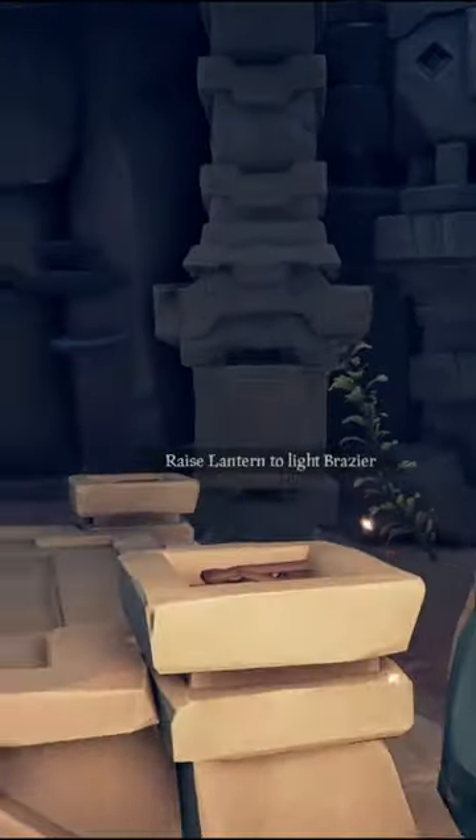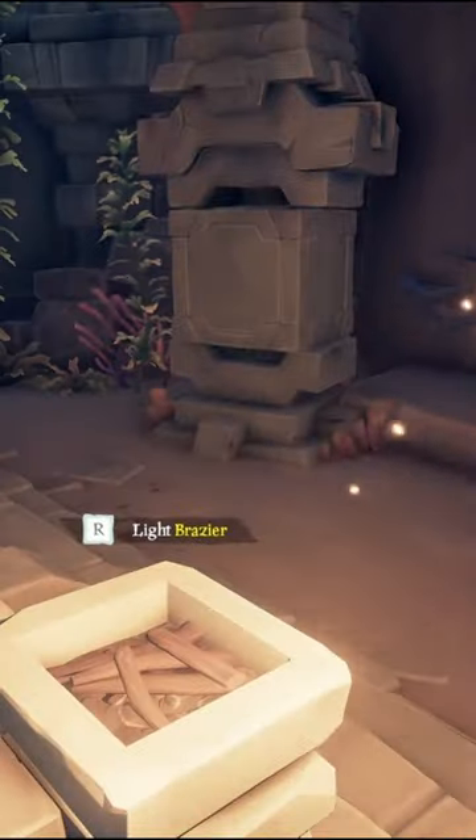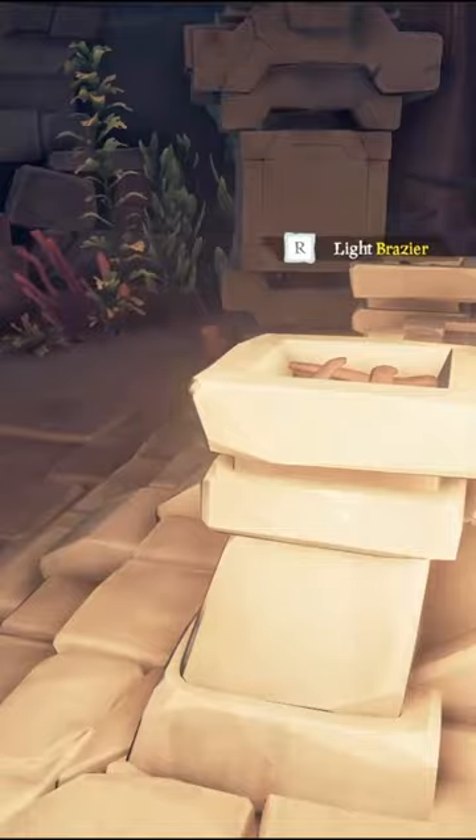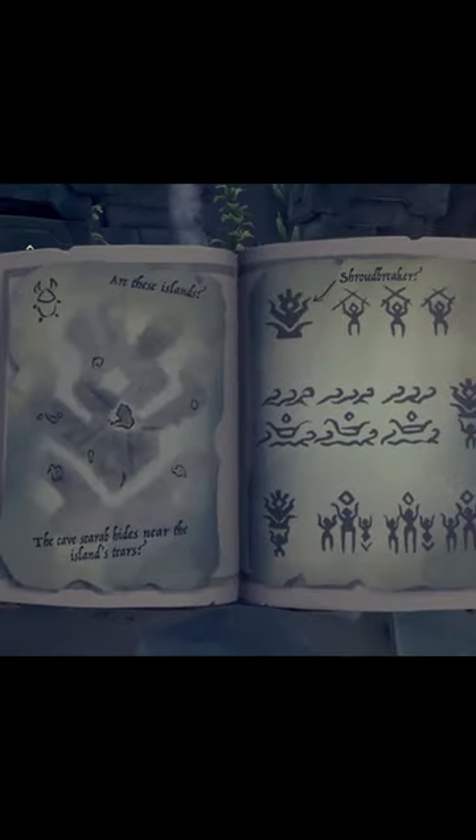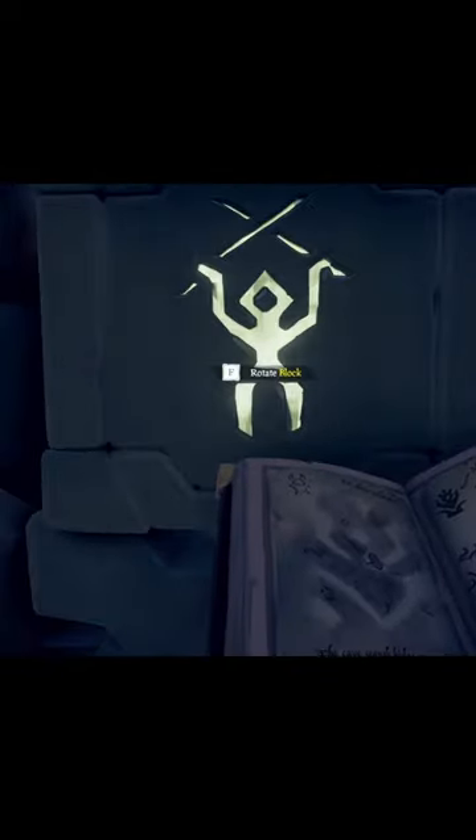And this is where the fun starts. We're going to speed this up. First thing you want to do is light these braziers. Get all four of those lit and then the back walls, those post columns are going to light up. You're going to go from top to bottom, left to right.